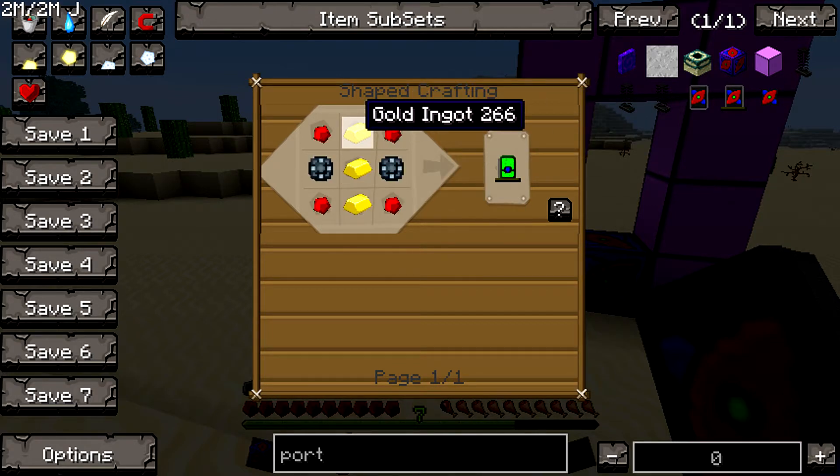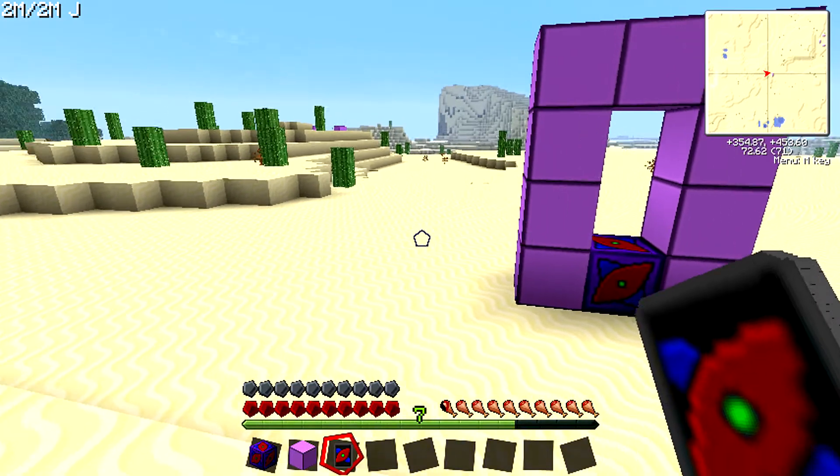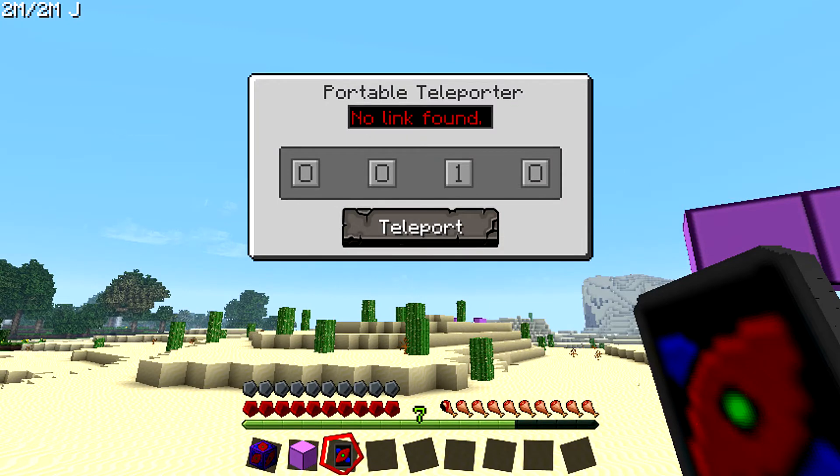And I already showed you how to make an energy tablet in my last tutorial on the atomic disassembler. But yeah, you can make this, and you can right-click up in the air and then set it to one of the teleporters — you can put it to any linked teleporter.